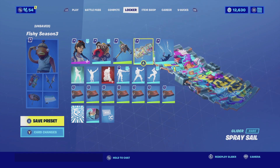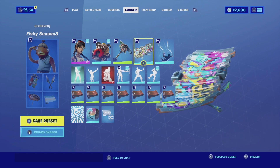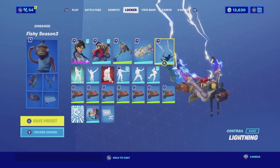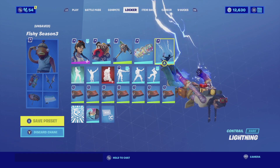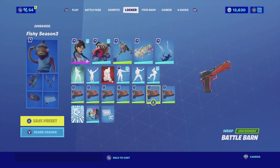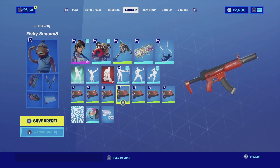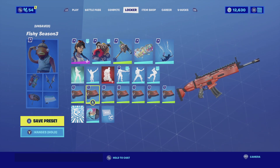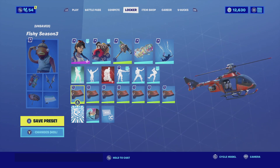For the glider we're going with the Spray Cell — it has the same self-made theme as the skin and is very unique to her. For the emote we're going with Lightning, a very universal emote. The main reason I'm using it is because the lightning matches really well with her pants color scheme. For the wrap we're going with Battle Barn, which has a reddish, peeled and worn-out color scheme that matches the theme of the skin, since the skin itself has red in it.